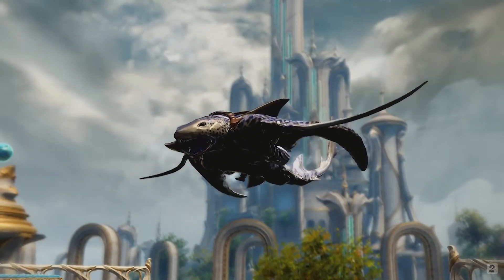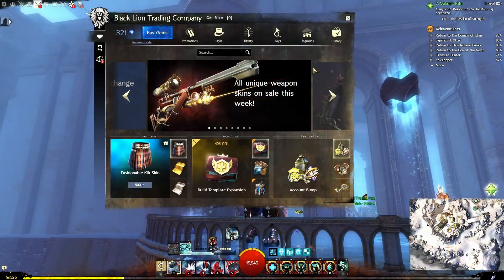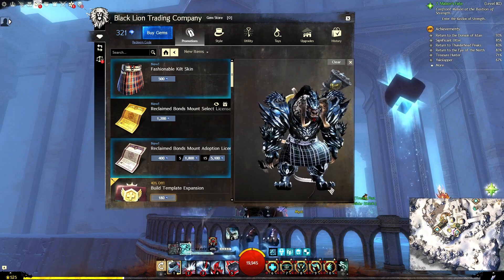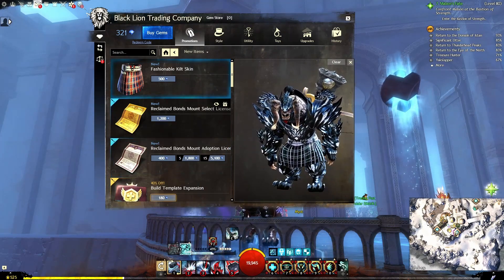In addition to that, there is the Fashionable Kilt Skin. That is going to be a regular update — I'm going to toss it onto my char, you can see a beautiful kilt, as well as the Sensational Storage Package.